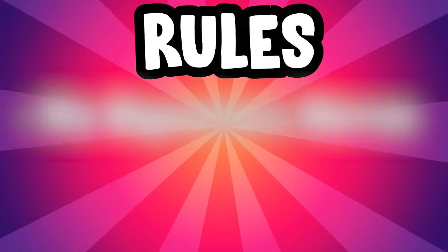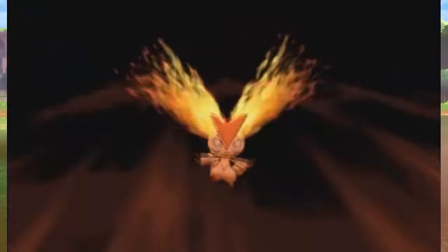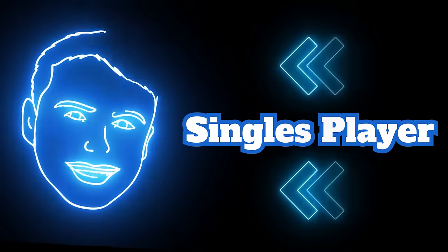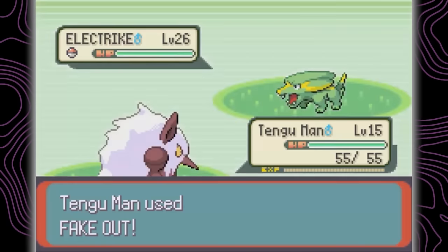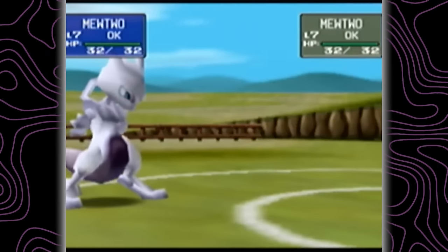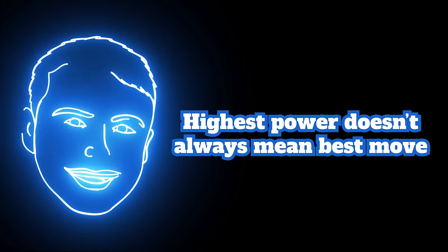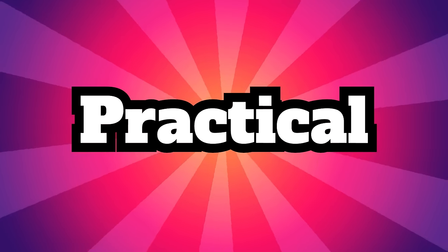Same rules as last time — I'm not going to be counting busted signature moves, so no Double Iron Bash for Steel or V-Create for Fire. I will be considering in-game situations as well as competitive. I tend to lean more towards singles, but I'm slowly learning more from you guys what's good in doubles, so keep dropping comments if I miss something. Ideally the move should be accessible on a decent amount of mons, while being the premier choice in most circumstances and really be a difference maker. We're looking at overall practical use.